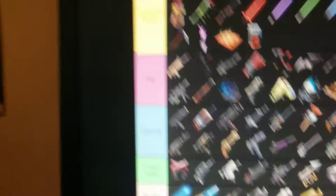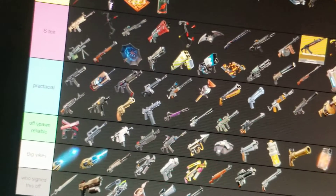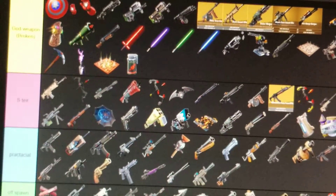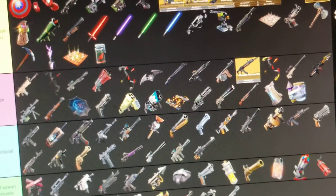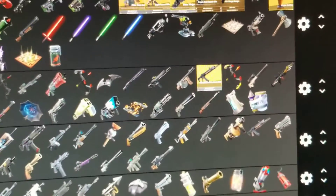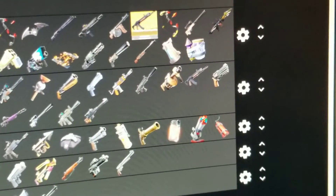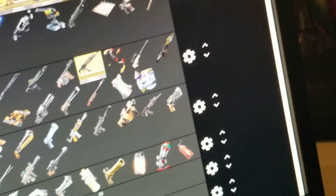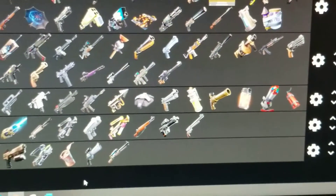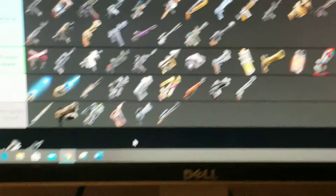Everything in S tier: scar, the boomerang — Hawkeye's boomerang — the sniper, the old tack, the boomerang you can get from chests, Batman's boomerang, the combat shotgun, the tack AR, the normal drum gun, Meowscles' pickaxe rifle, Tntina's boomerang, the bolt action sniper, the RPG, LMG, old hunting rifle, Kingsman umbrella.